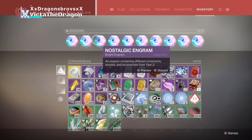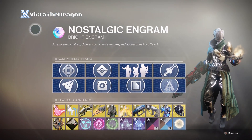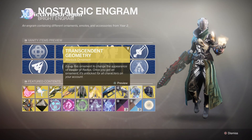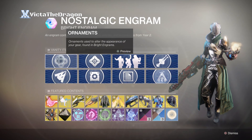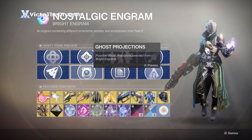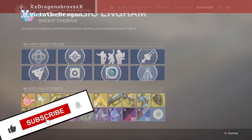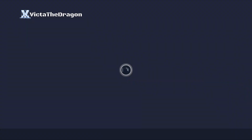When it loads — there you go, as you can see. I've already done a video like this previously; I did it about a week or maybe half a week ago, so if you want to go check that out, definitely check the playlist in the description box below. And these are the items that I can get: shaders, ghosts, ships, emblems, emotes, sparrows, etc. So we are about to go ahead and open 10 of these bad boys. Let's do this.